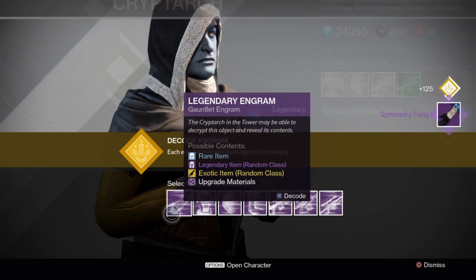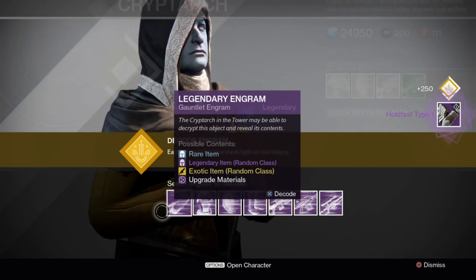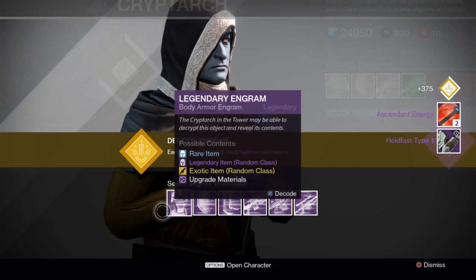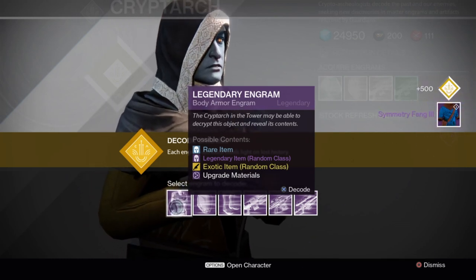Symmetry Fang - hopefully these are warlock gauntlets. Titan gauntlets, hold fast. Sent an energy. It's gonna happen sooner or later - on to the chest pieces, we've got six of these bad boys.